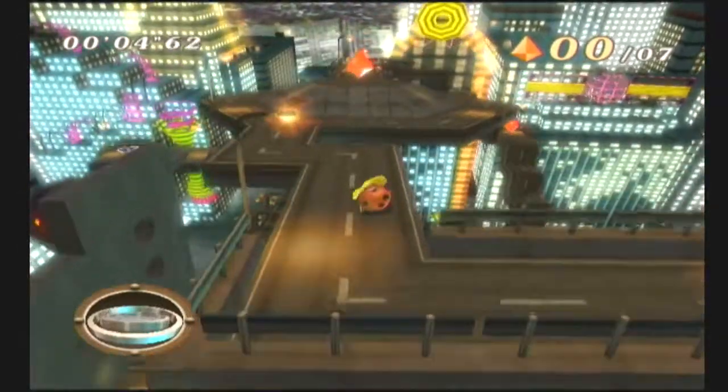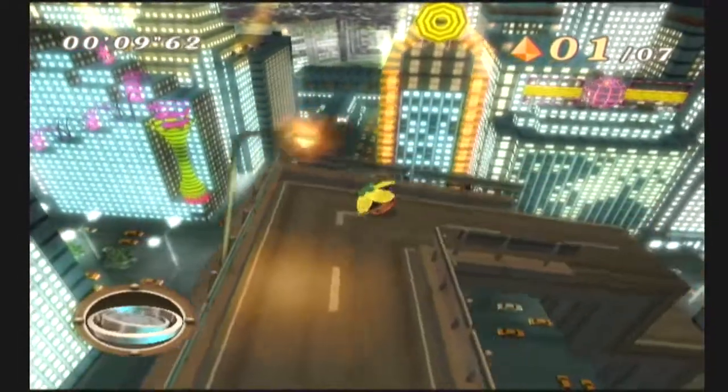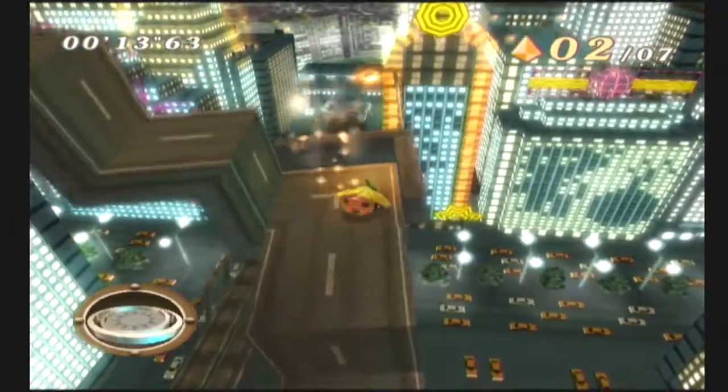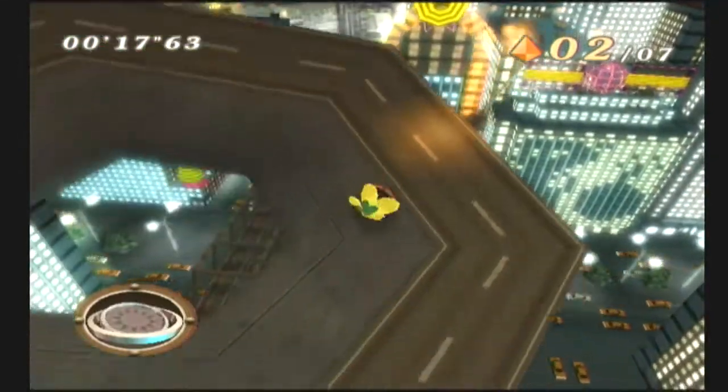When the game says nice and easy, it means the ladybug controls pretty much exactly like the marble. It's a little bit slower in some respects, but it is basically the marble — you wouldn't notice the difference too much.